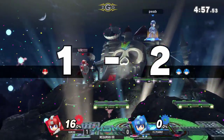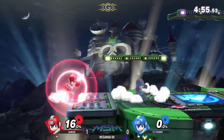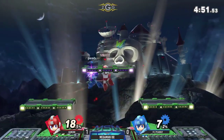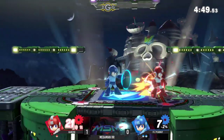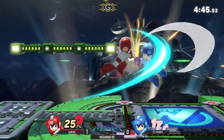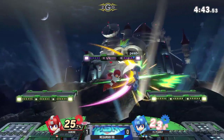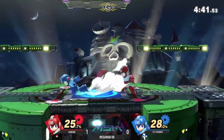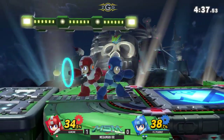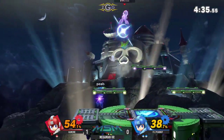Back air into back air will take it, but still really far behind. That was a really good example of mechanic buffs for Mega Man — because in Smash 4, Mega Man would have probably lost his stock there. But because you can directional air dodge, you're able to survive and grab the ledge. That's why Kamehameha did not use his jump.